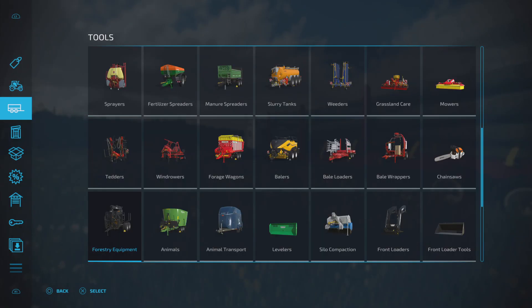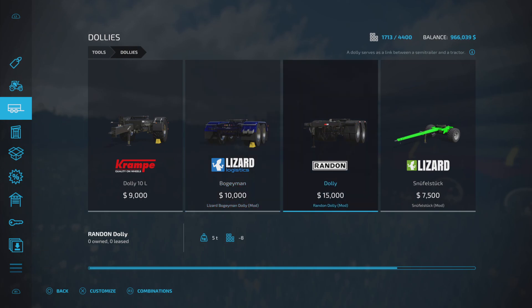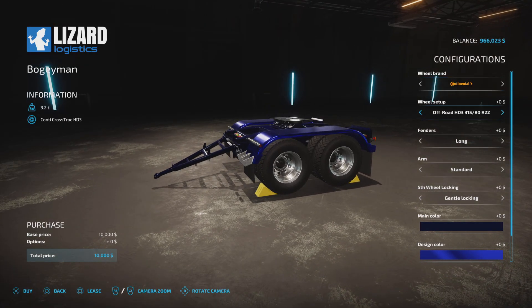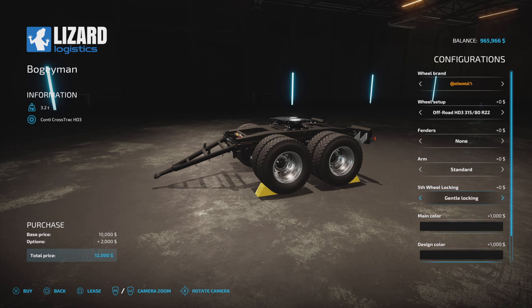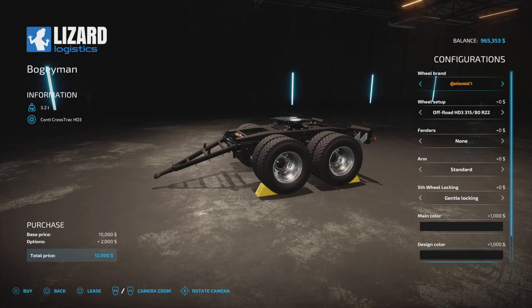Let's get a dolly next — I use the Bergeyman, which is this one here. I'm going to change the fenders, just change the colour to black, design colour change that to black as well, then leave the rest as is. We're going to lease that as well.